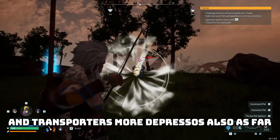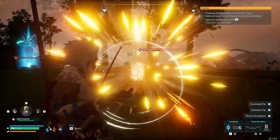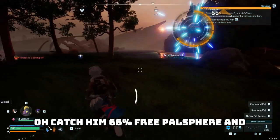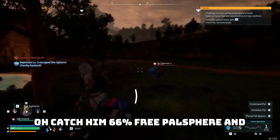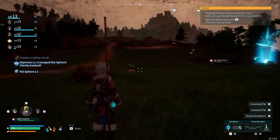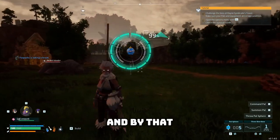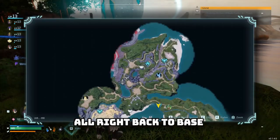Oh, more depressos. Also, as far as I understand, these depressos can also... catch him. Sixty-six percent. Free pal sphere — and immediately counteracted by the fact that he broke out. Come on — you and me, buddy, we're gonna be good friends. And by that I mean you're gonna work for me, and you're gonna love it.